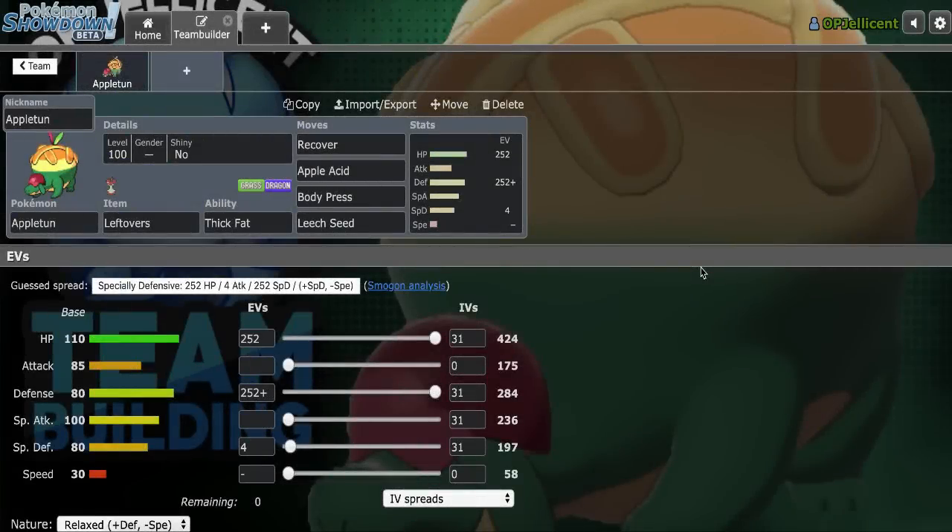What's going on everyone, I'm the OP Jellicent and today I'm going to be building an Appletun Balance Team for Sword and Shield OU. Then I will be testing out the team on the Pokemon Showdown Ladder. The moveset I have right here is able to take on various physical attackers, particularly Cinderace. We can also take on Rotom-Heat despite the minimal special defense adjustment because of Thick Fat, so that is really useful.